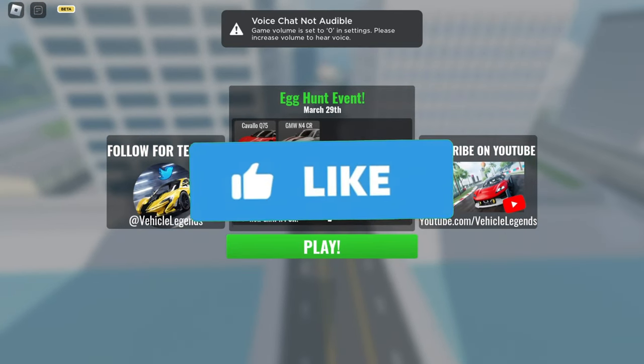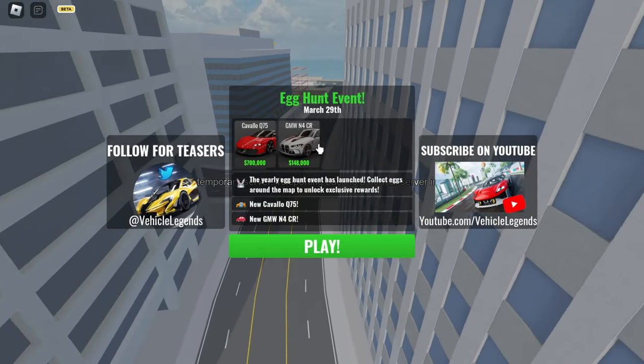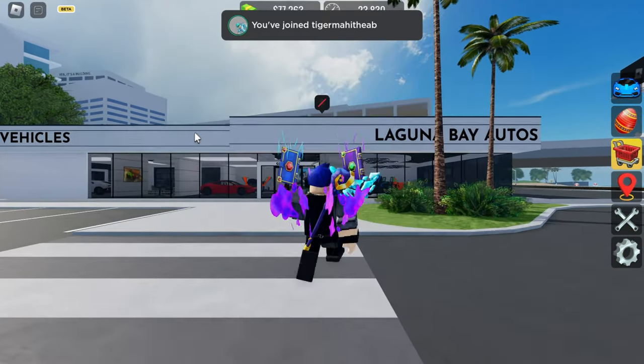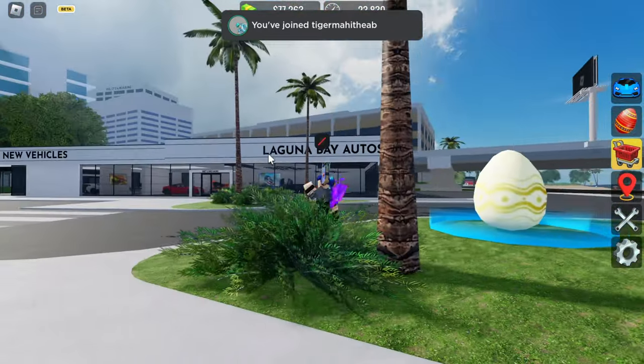There you go - the Koala, Ferrari, and BMW. Let's load into the game and I'll show you this egg selection mechanic. Let's select one egg and get started.